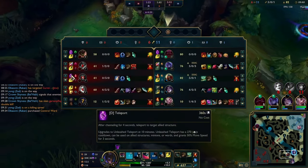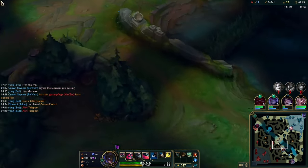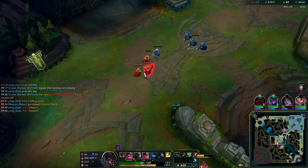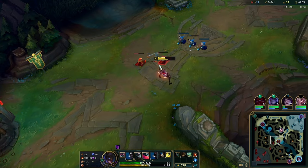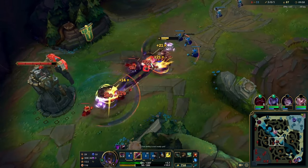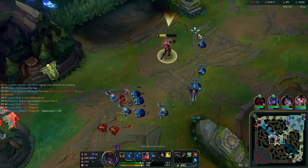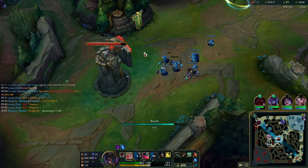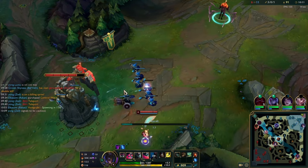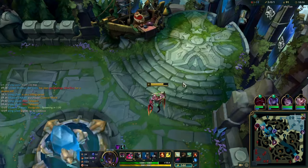Moving back to mid, I'm calculating their death timers — they're pretty high, so I can get to mid and push this wave. But I want to push the next wave as well; just pushing one wave isn't enough because the wave has already settled. A rookie mistake after doing this is taking the plating when you already need to base, because you've overstayed quite hard. If you walk up and try to take the plating, Ahri would see you and cancel your base. Don't be too greedy for platings — give them up if you need to.